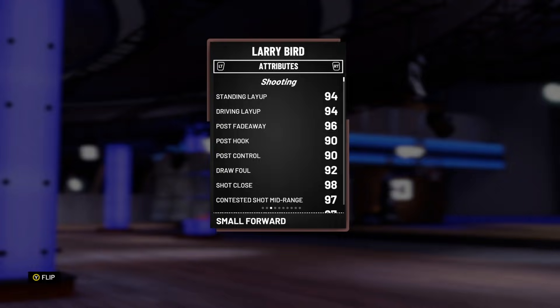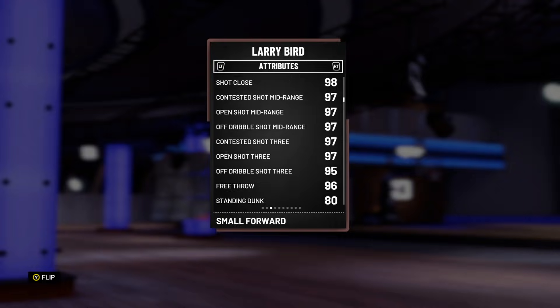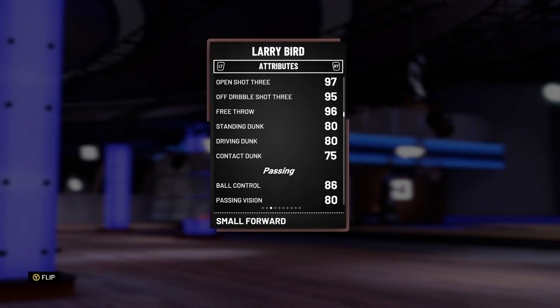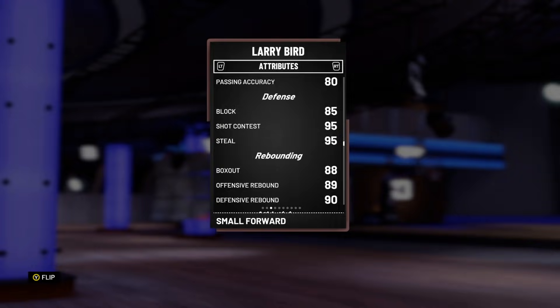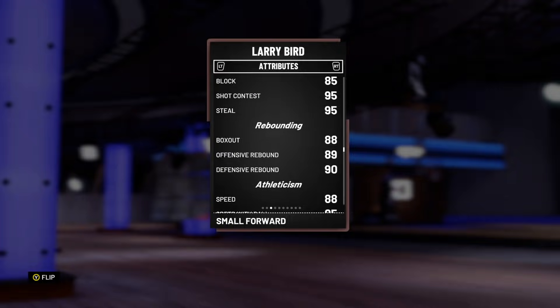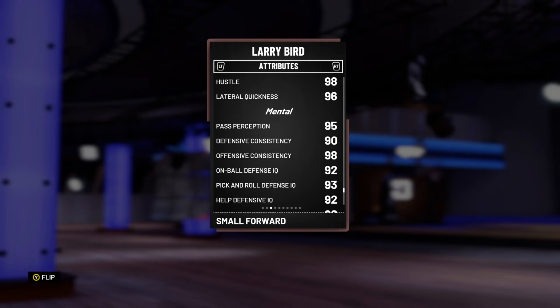He's got 94 driving layup, 94 standing dunk, 96 post fadeaway, 90 post hook, 97 open shot mid, 97 open shot three, driving dunk of 80, bulk drop 86, swing speed boost, great passing stats, 85 block, 95 steal, 95 shot contest, great rebounding stats, good speed, speed with ball, and acceleration — especially for a 6'9" small forward who can play at the 4. He may be one of the best stretch 4's in the game, one of the best 4's in general.